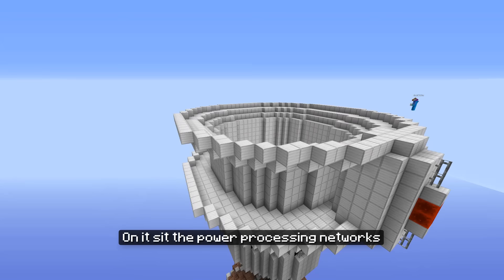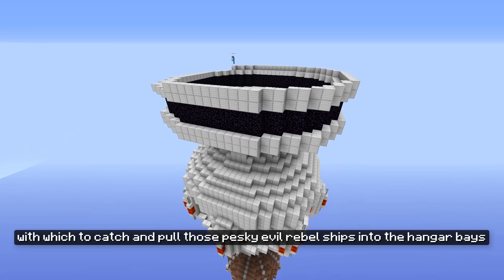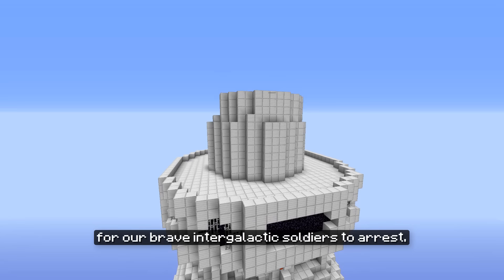On it sit the power processing networks and tractor beam generating towers. Tractor beams would be the nice little gravitational forces with which to catch and pull those pesky evil rebel ships into the hangar base, for our brave intergalactic soldiers to arrest.